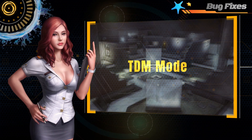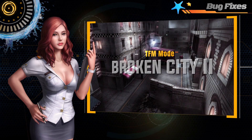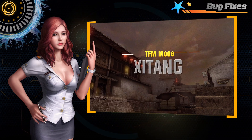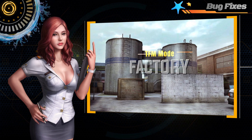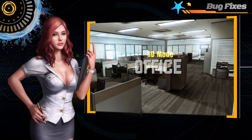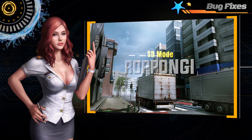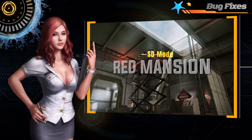TDM Mode: Gallery. TFM Mode: Broken City 2, Shi Tong, Broken Cage, Factory, Normandy. SD Mode: Office, Ro Pongi, Hans Cargo, Red Mansion.